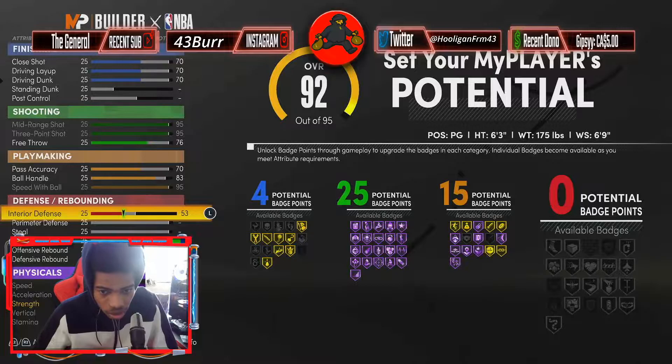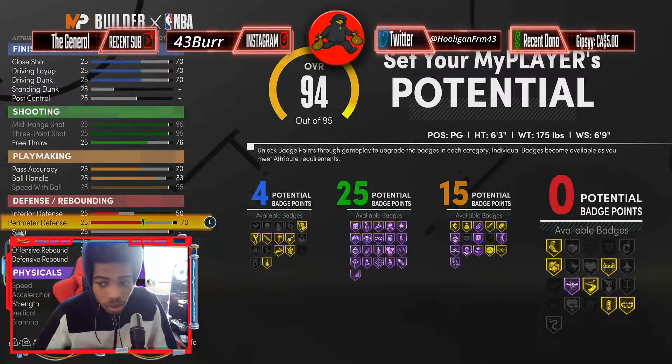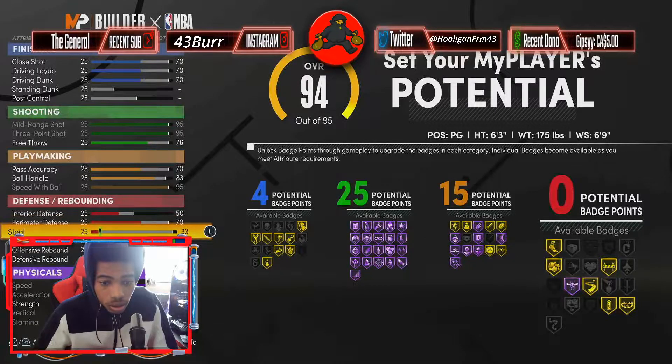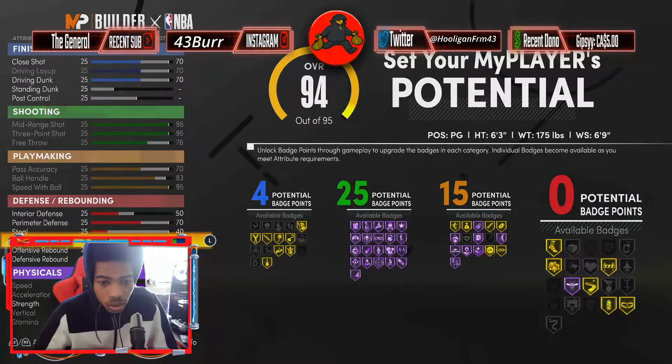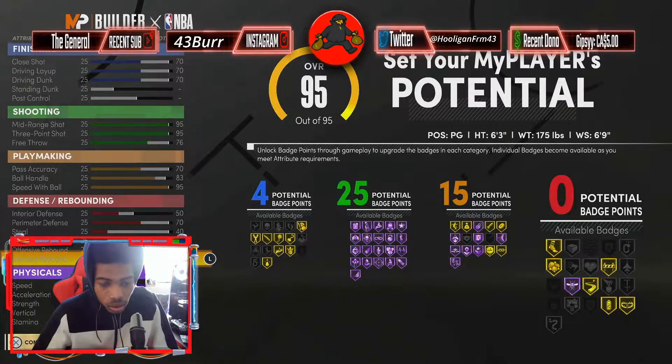Interior defense 50, perimeter defense 70, steal 40, blocking 40, then 30, 30.